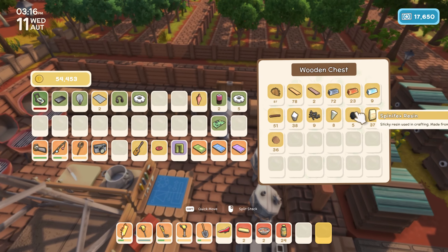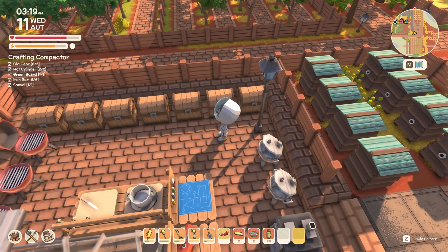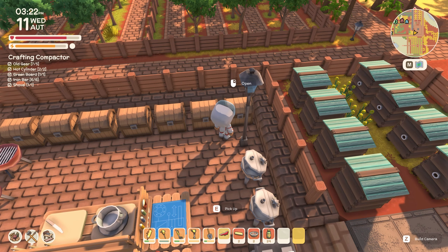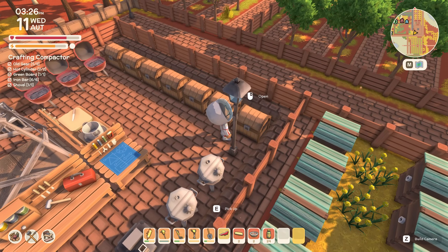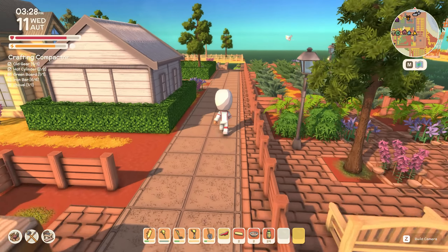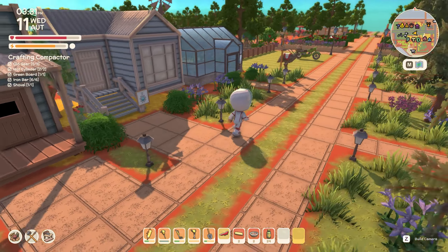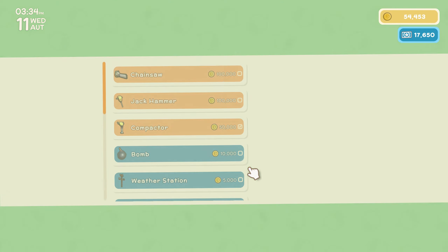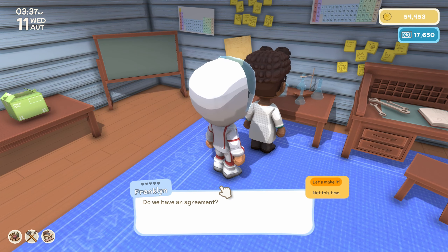Six iron bars — bloody hell. I only need six. Why do I have seven on me? Oh, I got one there. I only need five. Okay, let's go make it. I've got 50,000 dinks on me. Half an hour to spare. Make me a compactor. 50,000. Let's make it.